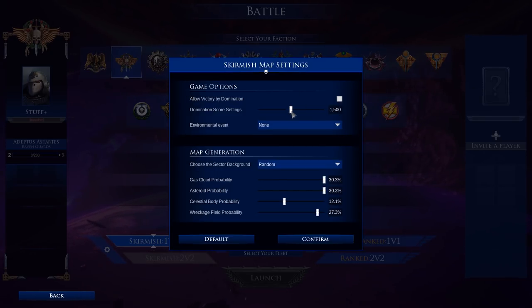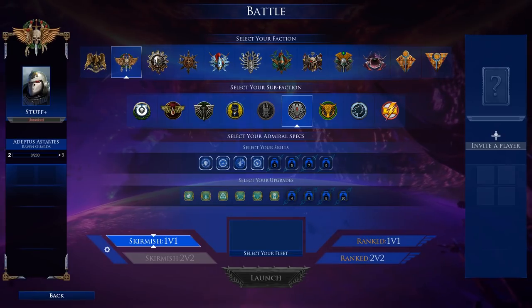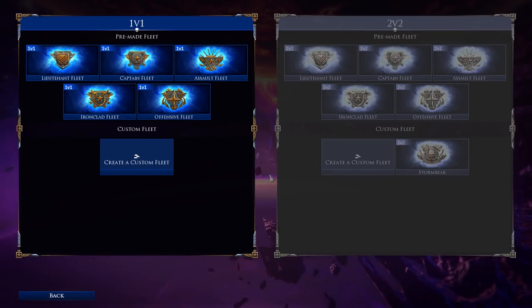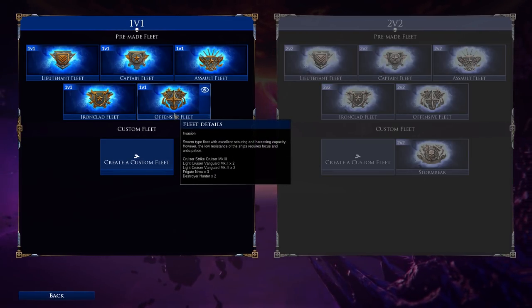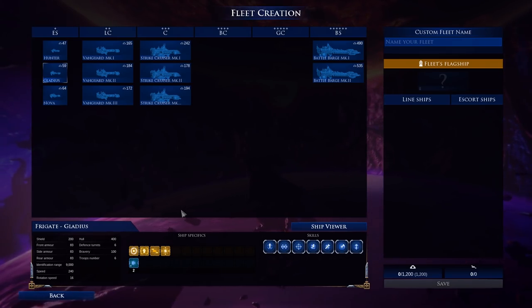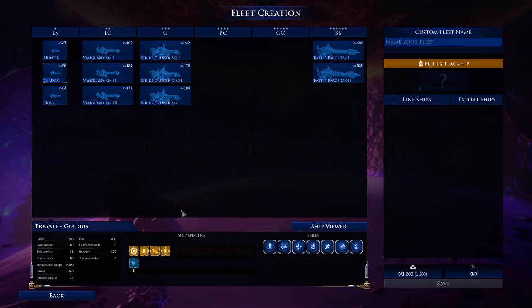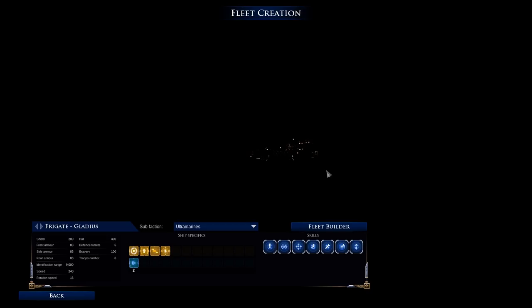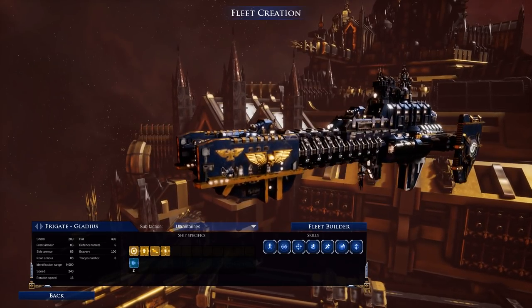Let's go to Raven Guard and select skirmish 1v1. You can change settings like how many points you need to win and what environmental effects are active — we'll go full default. Then we need to select our fleet. There are some performance issues: the main one is when you press a button, you wait three or four seconds — sometimes longer — for it to respond, especially when trying to view ships.